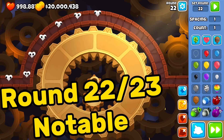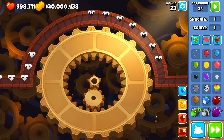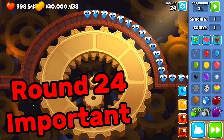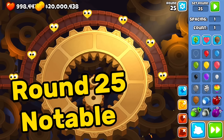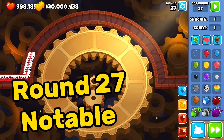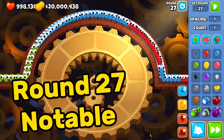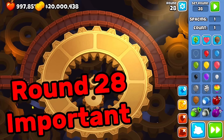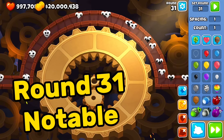Round 19 has some stuff; round 20 has the first blacks. Round 21 is usually fine but rounds 22 and 23 can be tough — lots of whites and blacks, and on harder maps this can be a problem. Round 24 is very important: it's the first camo wave, so you need camo detection ready. Round 25 is notable because of purples. Round 28 is very important — it's the first leads.